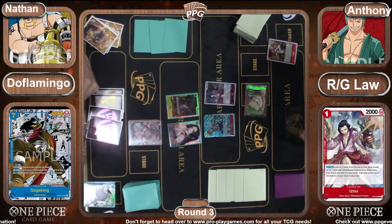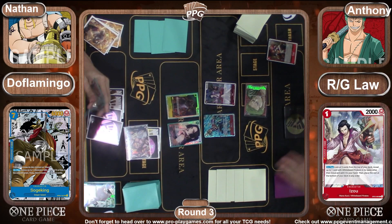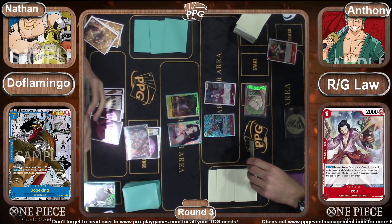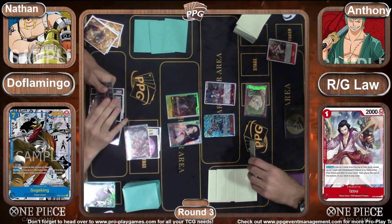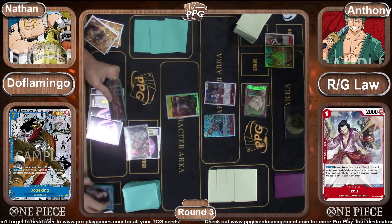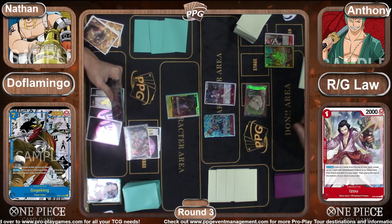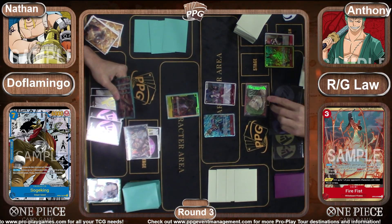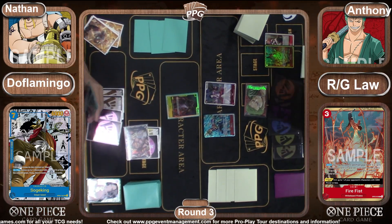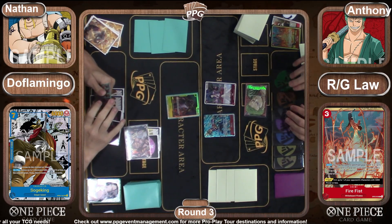Queen goes to six Don, puts two on the leader and swings — very interesting, you don't often see Queen do that. We're going to see a Fire Fist off the life, clearing the Boa who could have drawn a card this turn — kind of just punishing the Queen for choosing to be a little more aggressive. If you're the Queen player you hate to see it, and if you're the Zorro player you're pretty happy to see it.